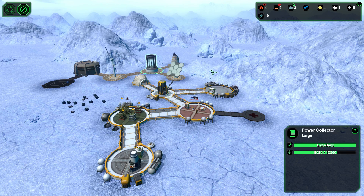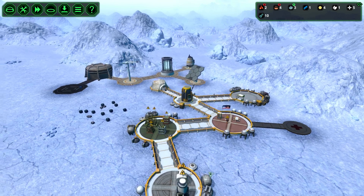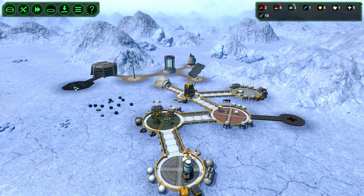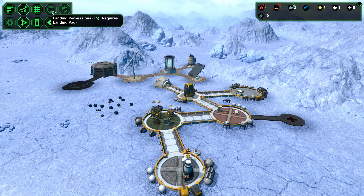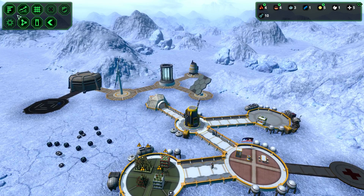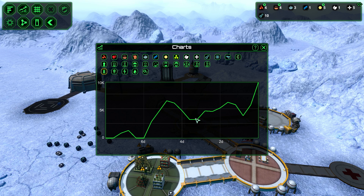We need a worker. I'm not building that yet. After we build the landing pad we're going to have the landing permission options where we can select who we want to bring in. The power storage chart looks okay - we're not really using too much power as I see it in the nighttime.